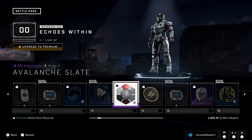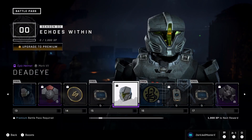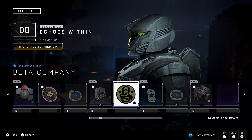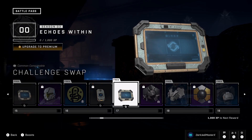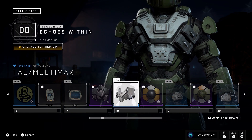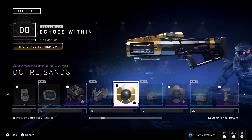Another armor coating — not too bad, still kind of basic. Currency and a challenge swap. It's kind of cool from an angle but straight on it just looks meh. Then we get another emblem, XP boost, challenge swap. Another basic coating that's not too bad — kind of a mixture of what we saw earlier. And then another armor coating that's not too bad either.